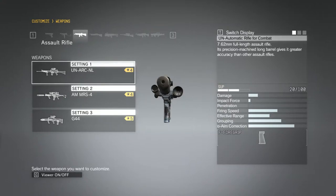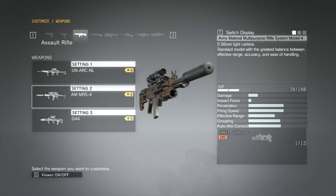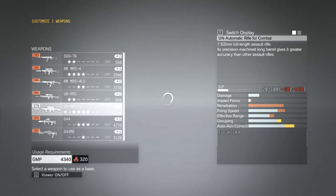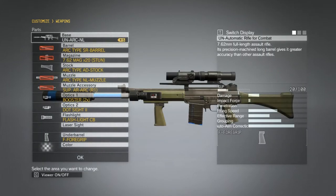If you see there, this is the one that I've customised — the Suppressor is the second level, so it's a medium level Suppressor. But by default, the UN ARC NL Level 5 has a low level Suppressor. It's got more slots on it, so I'd want to upgrade it, but I'd also want to apply a higher level Suppressor.